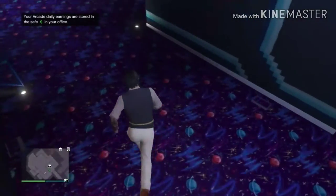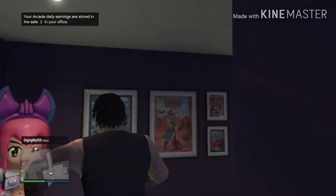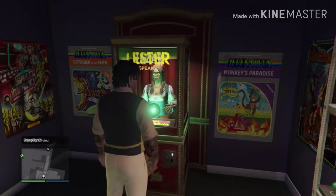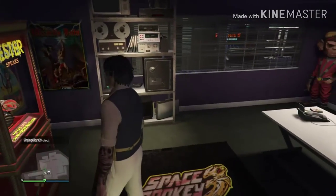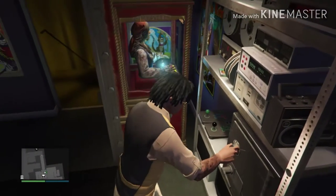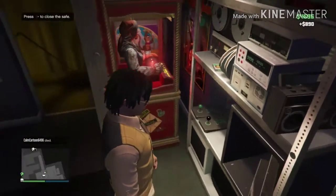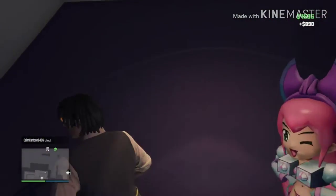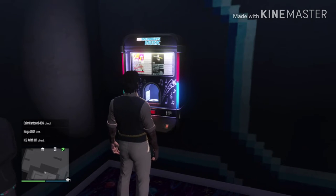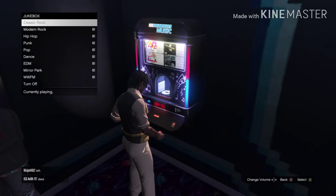Once you're in your arcade, you want to start going up to your office. Once you're up there, open up your basement and open up your safe. From there, you want to go down to your jukebox, log in to the jukebox, then log out.